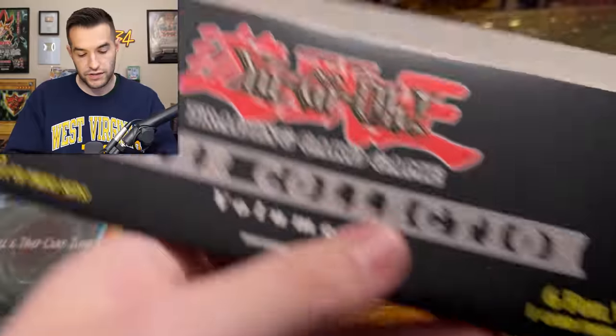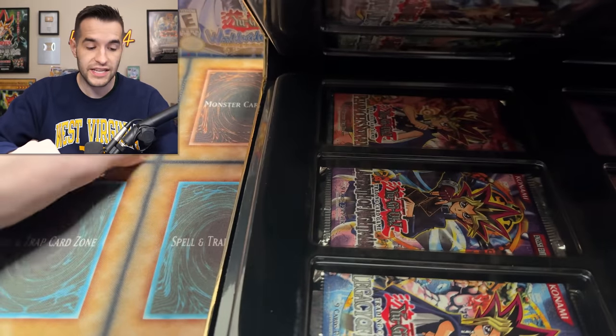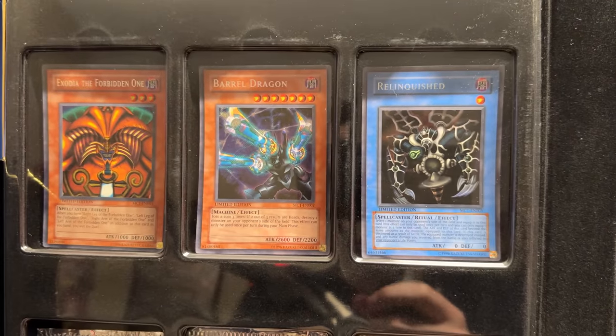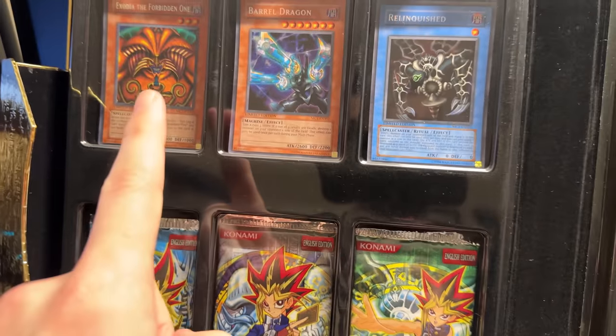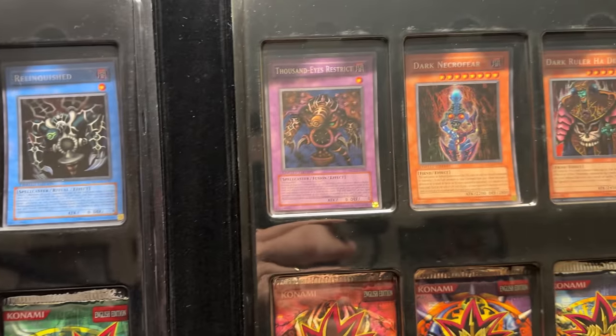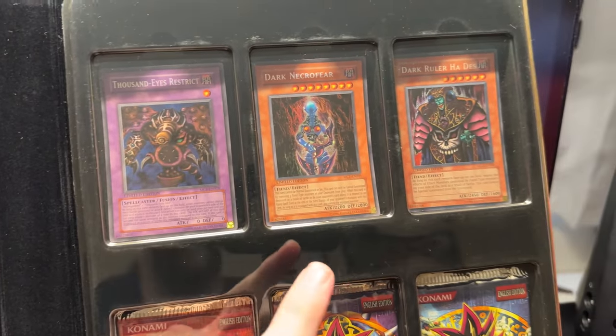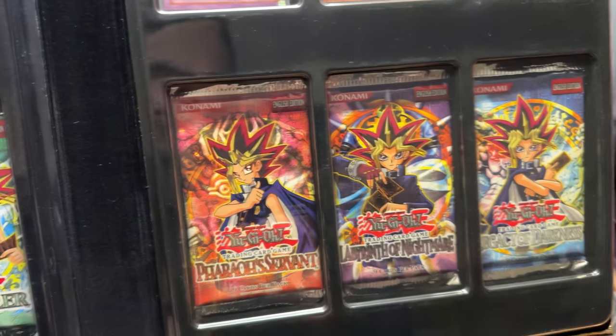We'll take the Master Collection wrapper off, and we're left with a very shiny binder — it's blinding me in the light right now. We're going to open it up. So we have the Exodia, Barrel Dragon, and Relinquished promos. They have a promo from each set: Exodia from LOB becomes a Secret Rare, Barrel Dragon from Metal Raiders becomes a Secret Rare, Relinquished from Spell Ruler in Secret Rare, Thousand-Eyes Restrict from Pharaoh's Servant, Dark Necrofear from LON, and Dark Ruler Ha Des from Legacy of Darkness. These are all EN packs, by the way.